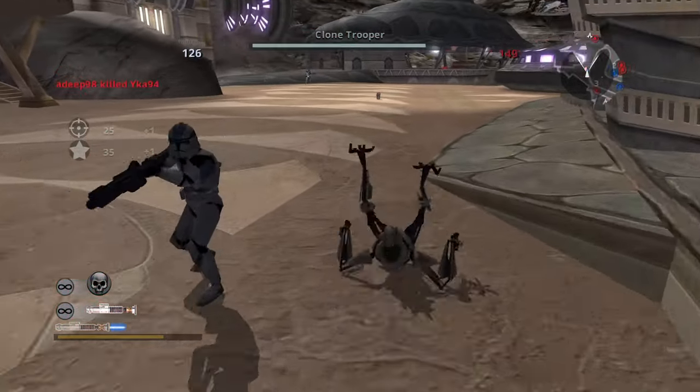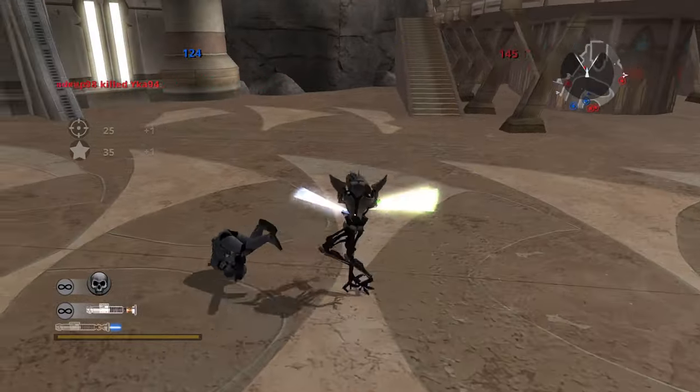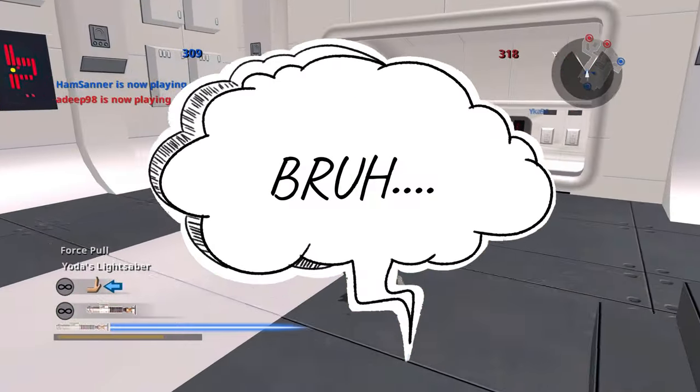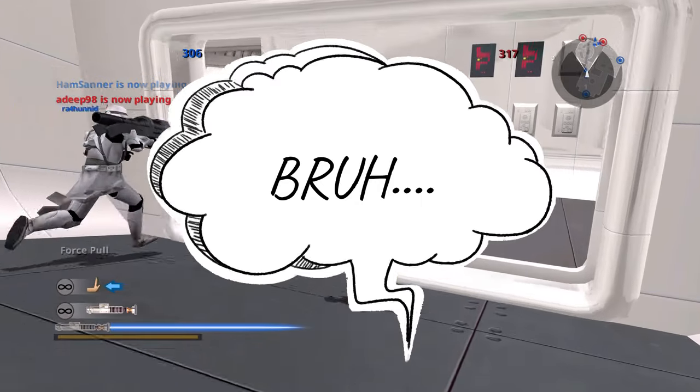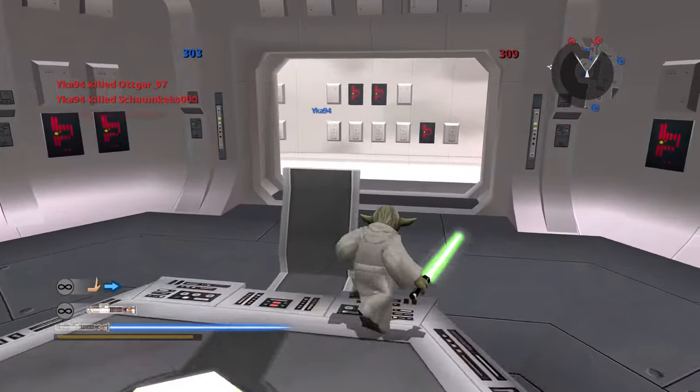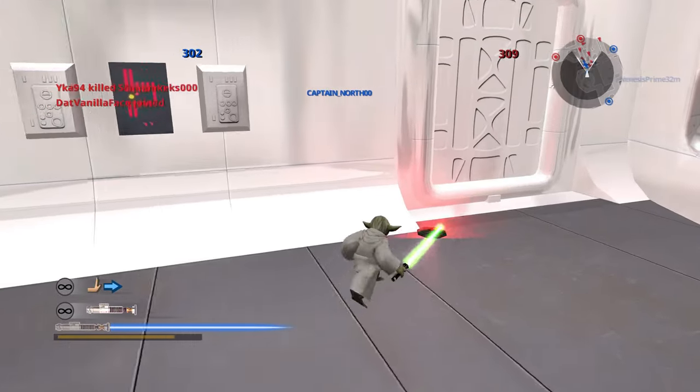Fixed an issue with lightsabers being too bright and having their colours washed out when in brighter areas. Fixed an issue with the intensity of the flickering lights on Utapau being too high. They also fixed various issues around the camera shaking upon falling off the map or on death — that was actually really bad because it could cause epileptic fits, surely.